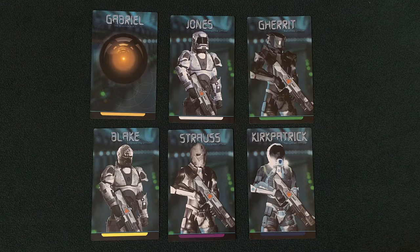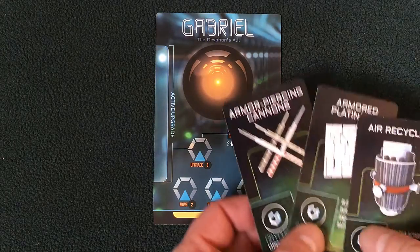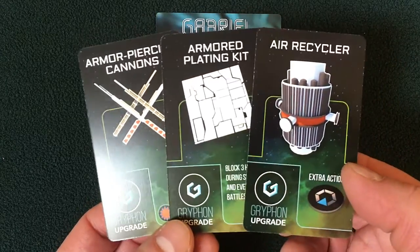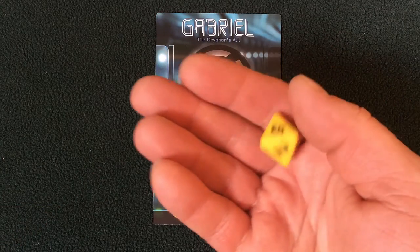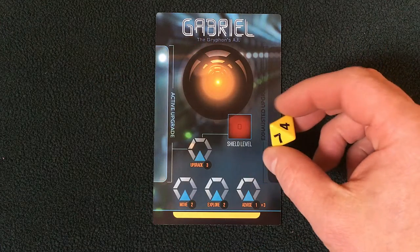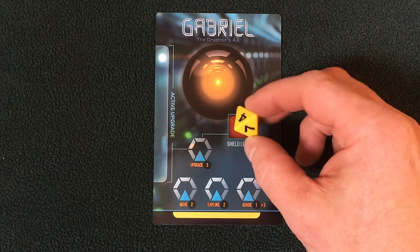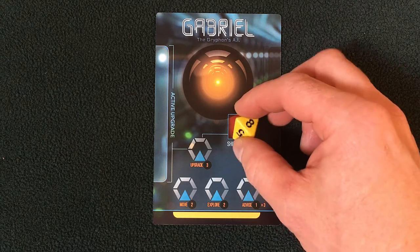Each character has a colored stripe indicating their card color and token color when setting up the rest of the game. Gabriel is the Griffin's artificial intelligence. When a player chooses to play as Gabriel, they get to choose one of three upgrade cards to start the game. The Gabriel player also receives the d8 die, which is placed on the shield level space of his card — it begins with a full shield level of eight.